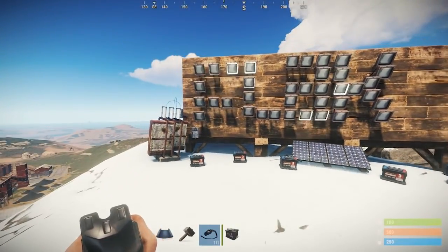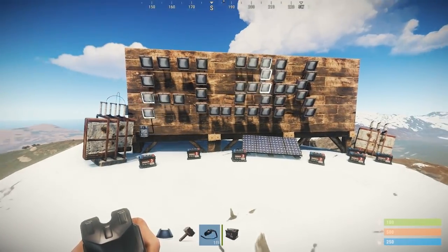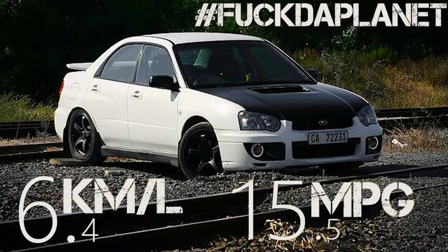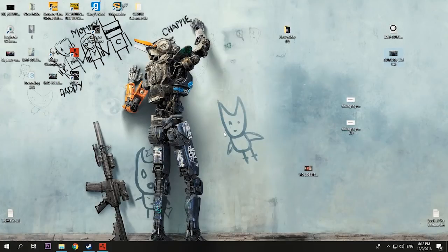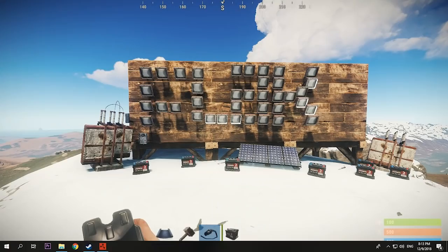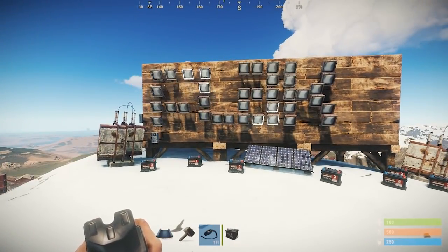I will not be showing you how to make a completely ridiculous sign — it is massively unnecessary and consumes too much. I'm also not going to show you how to build a clock. If you look at the lower right-hand side of the screen you'll notice you already have a clock, which makes it pointless. I'm going to show you practical ways to implement electricity into your base in an effective and useful manner.